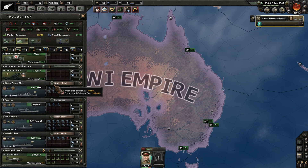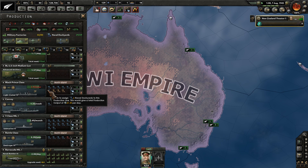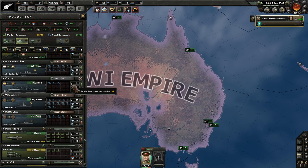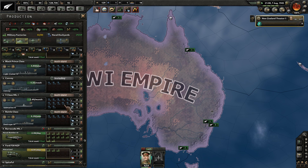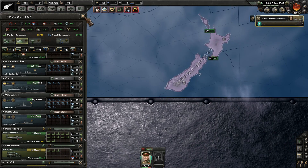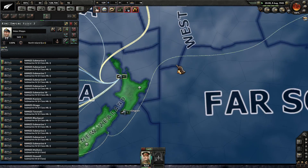Naval bombers continue to produce at a good rate of over 2.8 per day. Convoys are now producing out for us — not a huge stockpile but at least staying positive. Subs producing at almost 2.7 per month. We're up to 16 subs now, so let's go for a search and destroy mission in western Polynesia.